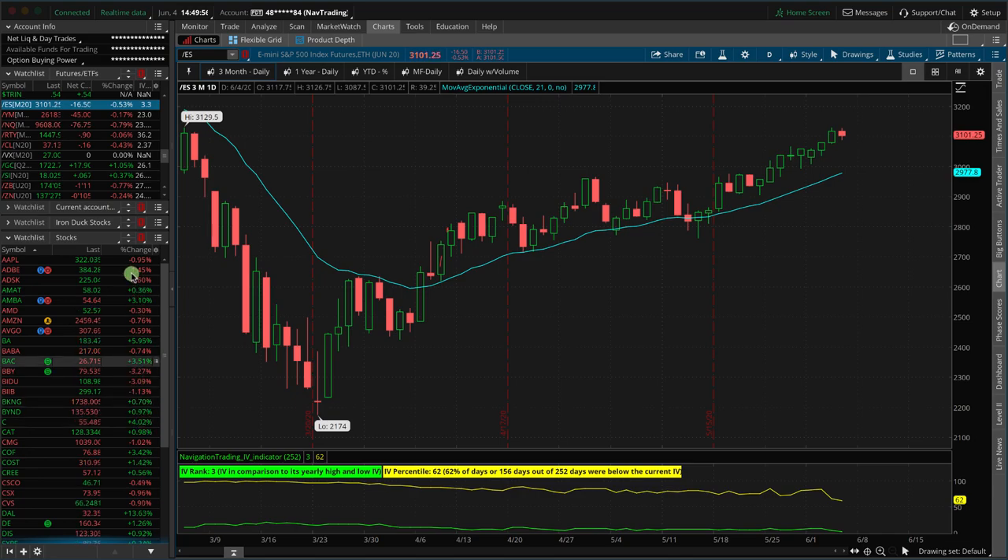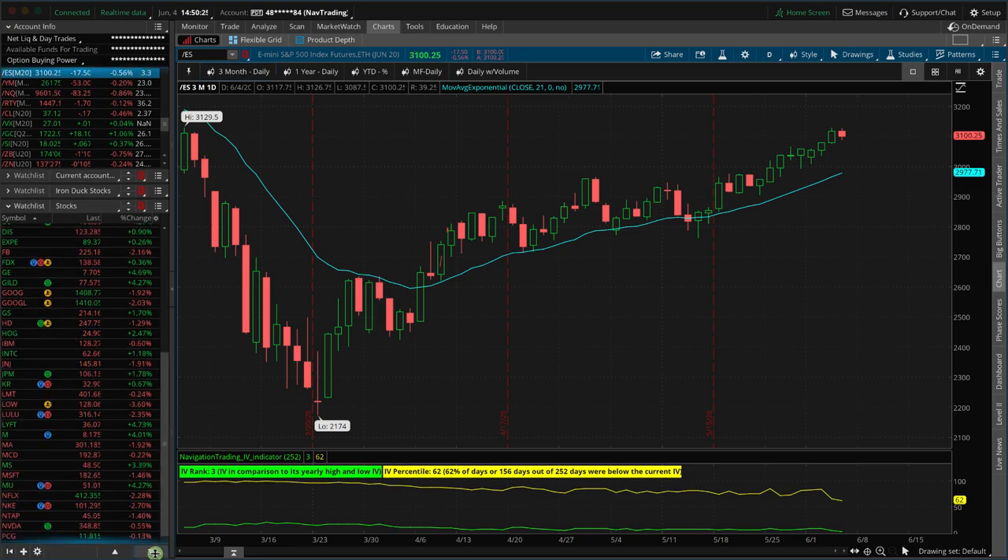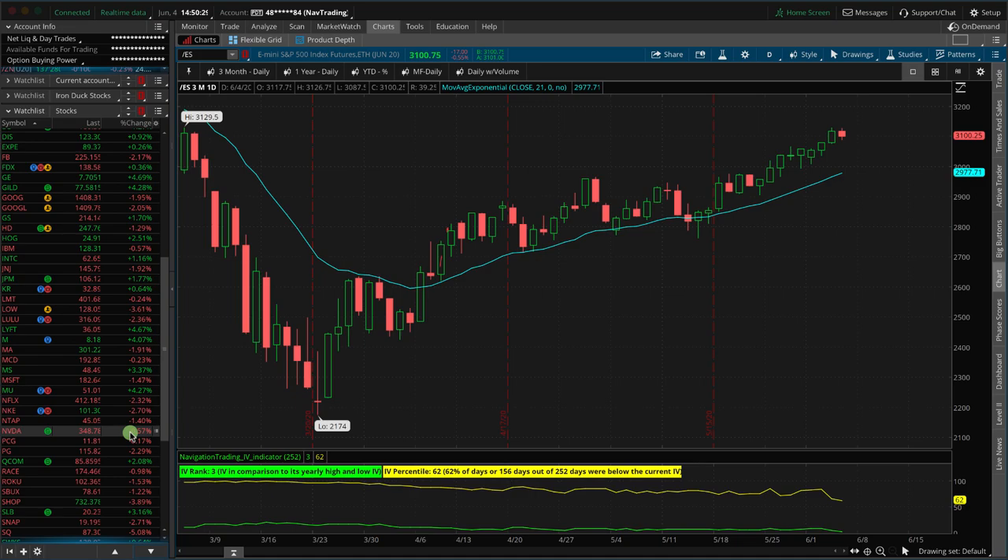Tech was the second one. If you look at the NASDAQ, it's leading the way down on a percentage basis — down over 0.8%, whereas the S&P's down about half a percent, so it's down relatively more than the other indices. Tech is in a little bit of red. Amazon down a little bit, Facebook down a couple percent, Google down a couple percent. NVIDIA down about a half percent. Microsoft down about a percent and a half. Netflix down a couple percent. So tech is definitely taking the brunt.